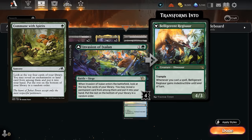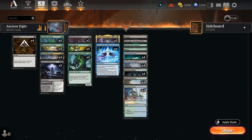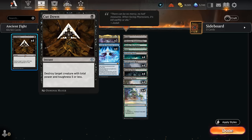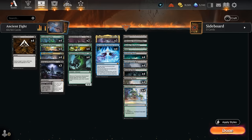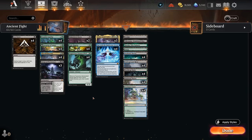I still prefer Invasion of Ixalan over Commune with Spirits, which can only find lands and enchantments — Invasion can also find enablers even if it costs a bit more mana. If we manage to transform it into the Regisaur, that's another dinosaur that can synergize with Hammerskull. We also have four copies of Cut Down reliably castable on turn one for more tools against aggressive creature decks. Between Cut Down and Virtue we can usually stay alive long enough to deploy one of our heavy-hitting creatures, then set up Fight Rigging.